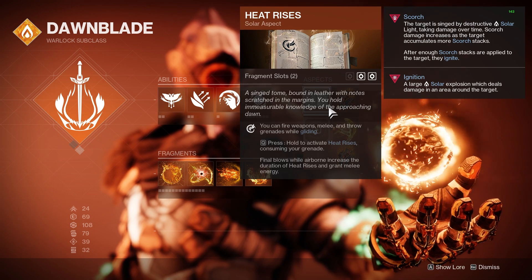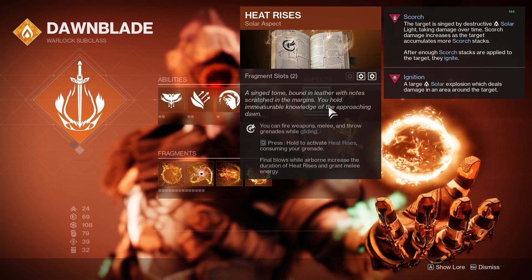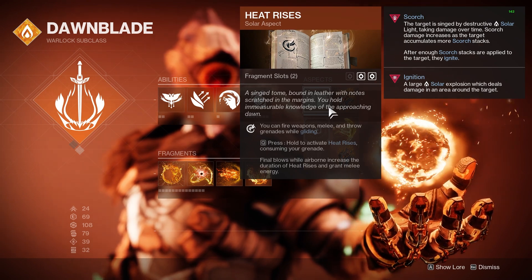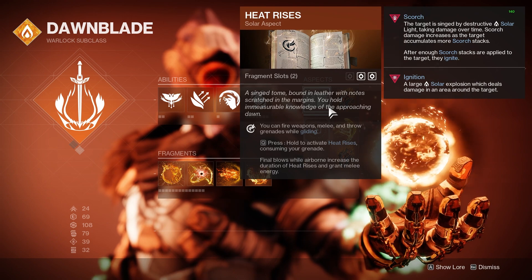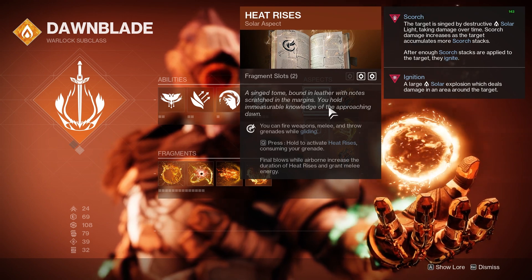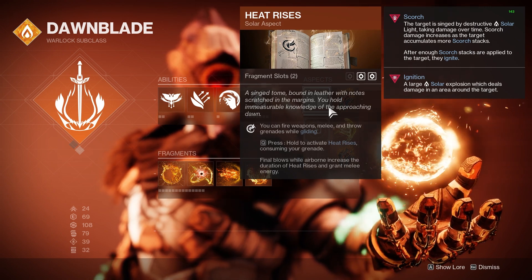This synergizes extremely well with one of the fragments we will use. We will be getting kills in the air, which then gives us our melee back, and then by using our melee, we not only spread Scorch and Poison to enemies, but we also make ourselves Radiant, so the Poison from our Osteo will end up hitting for 25% more damage.